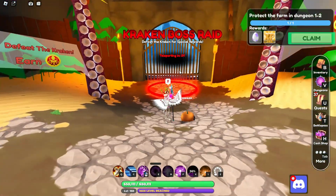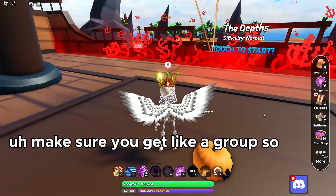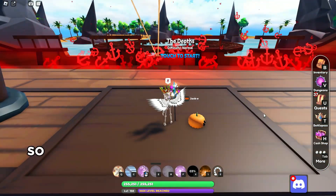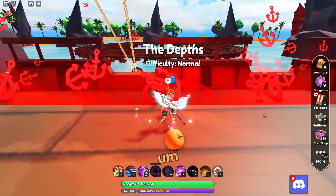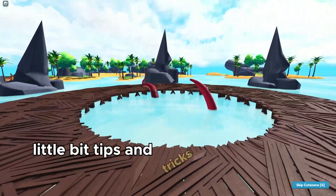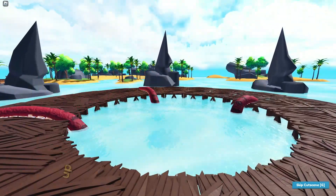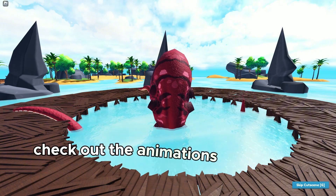You can also gain skins by defeating the Kraken boss. He's pretty simple — make sure you get a group so it goes faster. Here's the Kraken boss right now. He's got a few tips and tricks up his tentacles, but check out that animation, pretty cool.